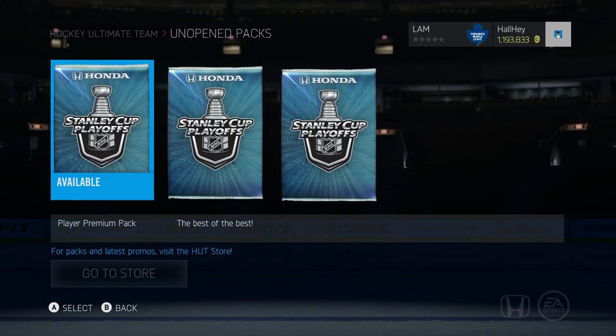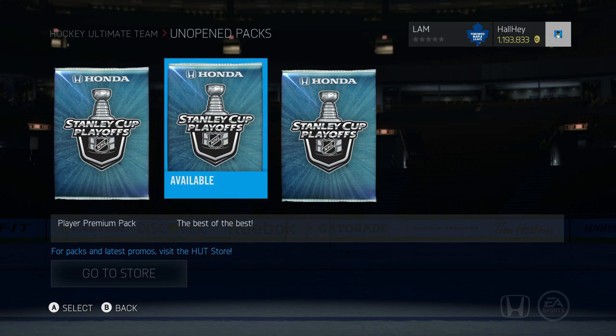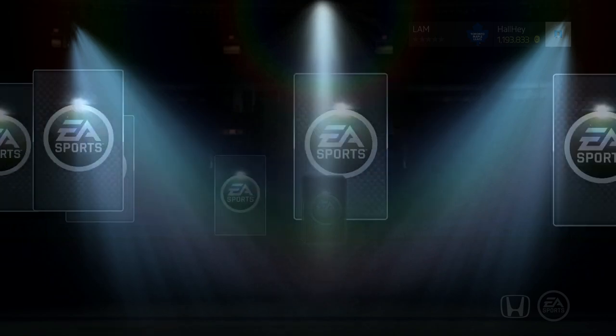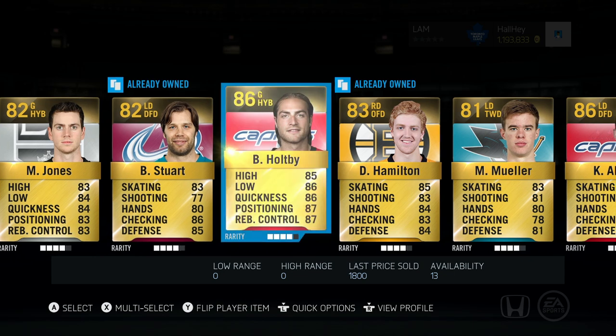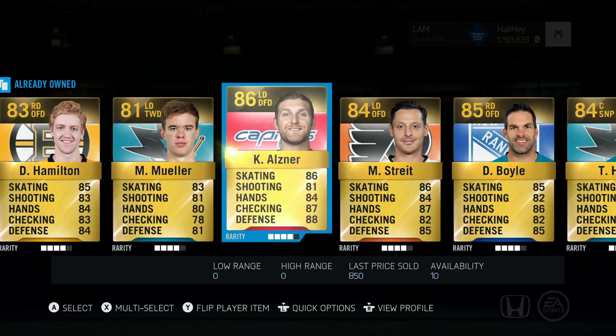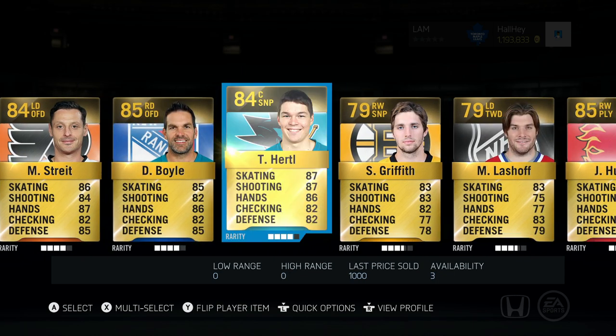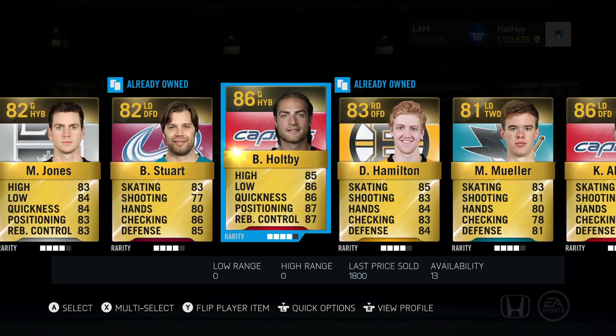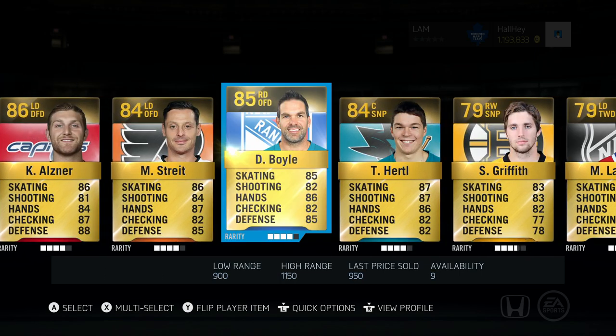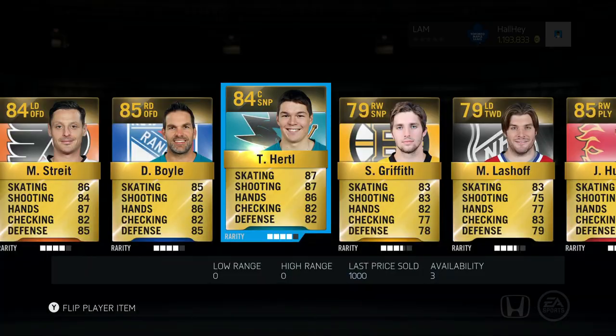We got three more packs. Let's do the first one here — 300k worth of packs, you should expect something good, right? Braden Holpe, Stewart, Jones, Hamilton, Mueller, Alsner, Boyle, Hurdle... what the hell is this? These packs are so bad. Hamilton I guess isn't bad — once we start stacking up the players we'll start getting some good ones.